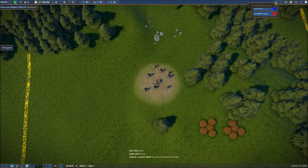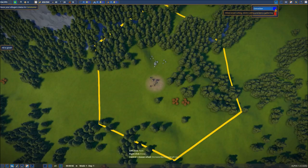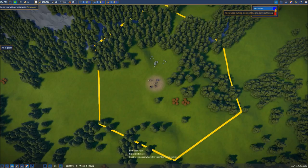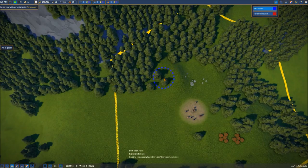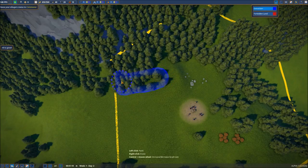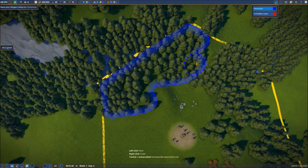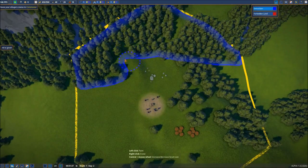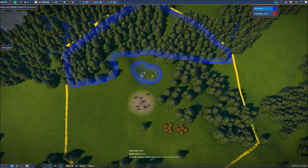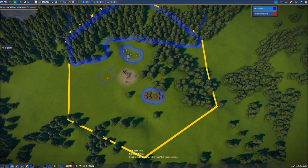Now we can come back to the paint development zone. Right now we only have two zones available: the forbidden land where we don't want villagers to go, and the extraction area. The extraction area is where we define where they can cut wood, gather stone, and pick berries. I'm going to left-click and hold to highlight the area I want them to work in for wood. We'll also highlight the stone area and then do the same with the bushes to get initial resources set up.